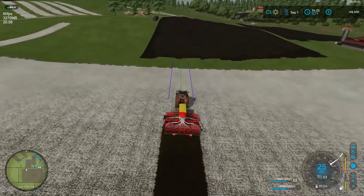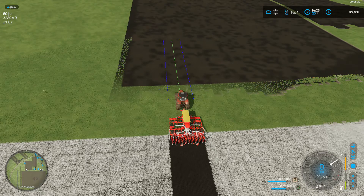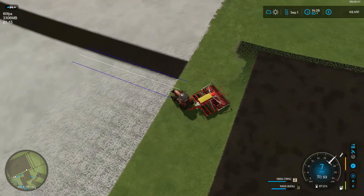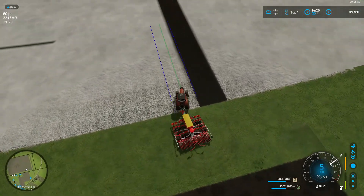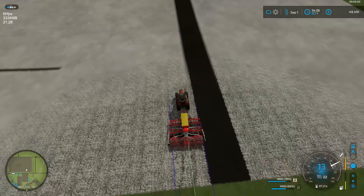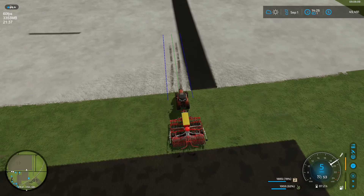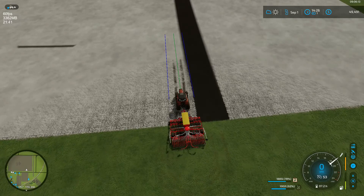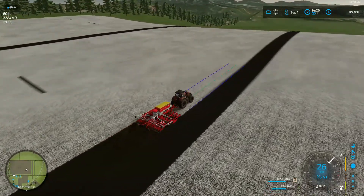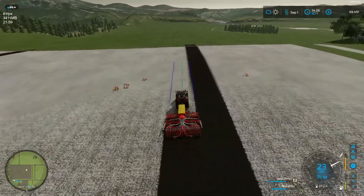Let's raise it up and cut her as sharp as we can. Straighten out — there we are. Lock it in and down you go. That'll be our second field. So that gives us four big fields, one small field, and a meadow. I think that's pretty reasonable.